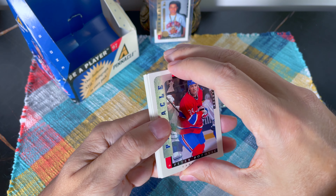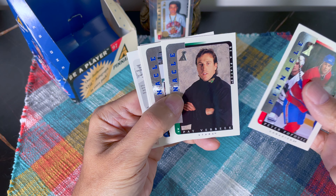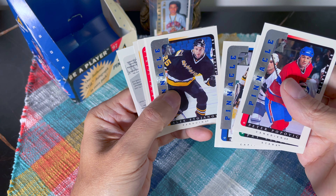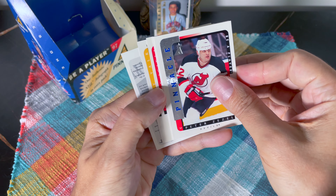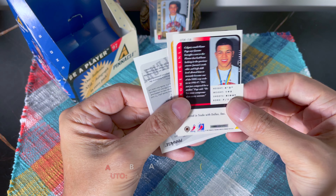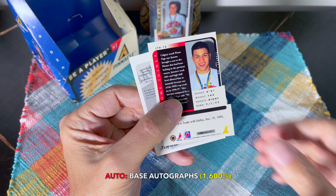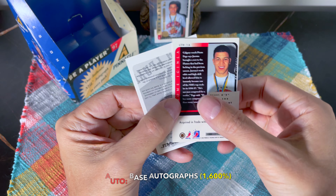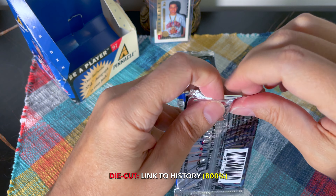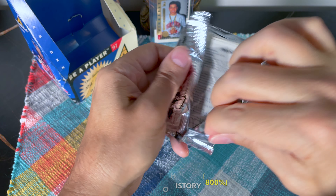It's a big set — usually around 220 autos in these Be A Player sets, but there's nothing quite like hard-signed autos. Continuing on: Peter Popovich number 34, Pat Verbeek, Billy Ranford in his Boston uniform, Stojan, Peter Zezel — great name. We have a Todd Simpson, and I can already see we have a Gary Valk — that's nice. Our Iggy is just another base Link to History.